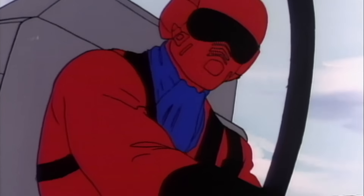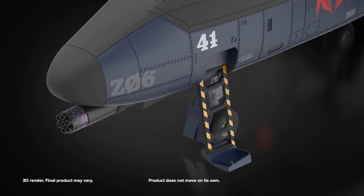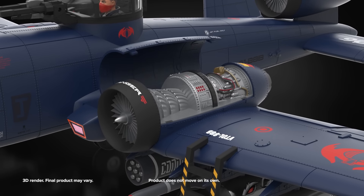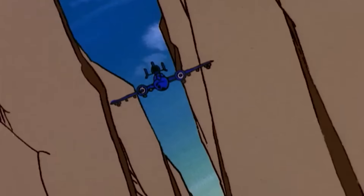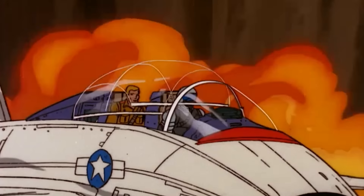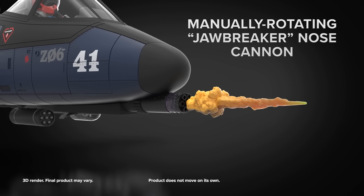As a charter member of the Cobra Airborne, you'll be granted insight into Mars Industries technology with access panels that reveal the jet's mechanisms and inner workings. And what ground attack jet would be complete without a devastating arsenal of armaments to reduce those filthy do-gooder Joes into ashes in the dust heap of history?